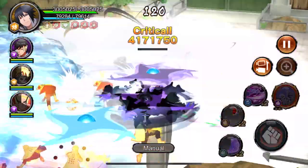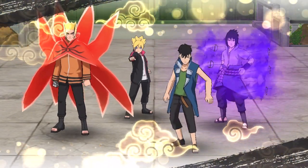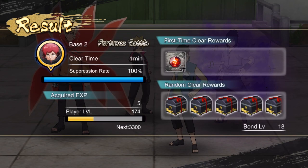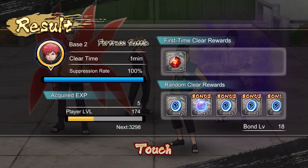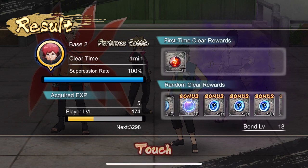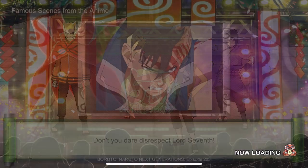We're just going to defeat this boss right here — it's nothing too crazy, not too hard. Let me show you the reward drops. Since I have a bond level 16 or higher, it's going to give me five rewards. Check out the bottom right — I now have five extra bonus reward drops because of my bond level, including new ninja tool materials which is really clutch.